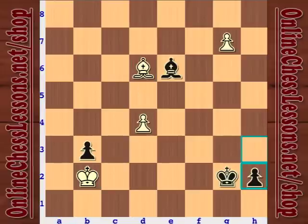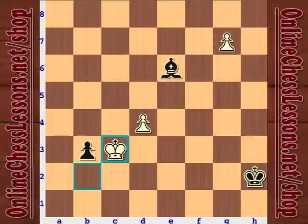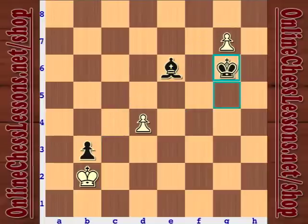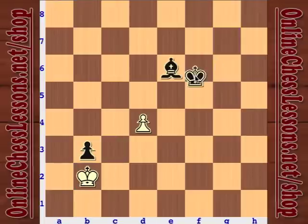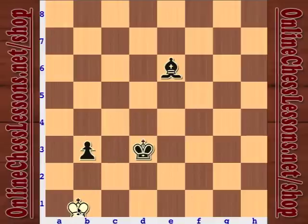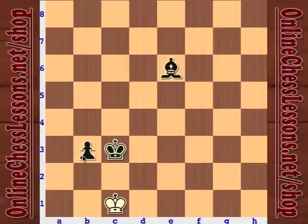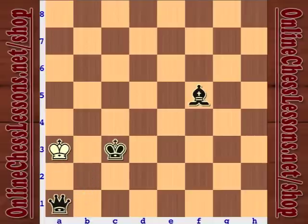After h2, with the bishop controlling the pawns on the same diagonal, black just mops it up — the king goes ahead and takes the g7 pawn. We just march the king up, capture, and be careful not to stalemate the other king. With the bishop we throw a little check and that's going to be a nice checkmate.